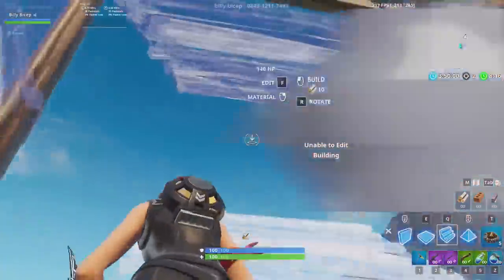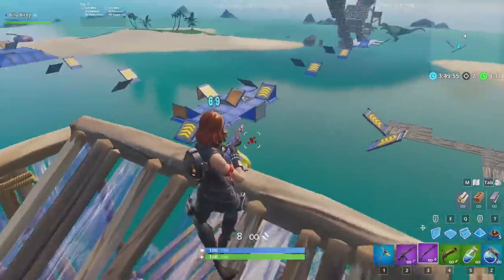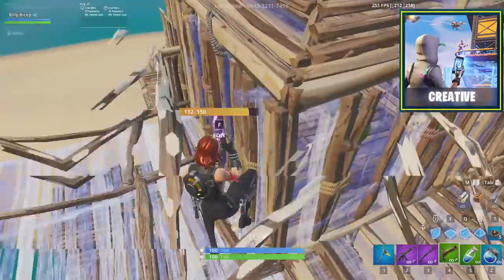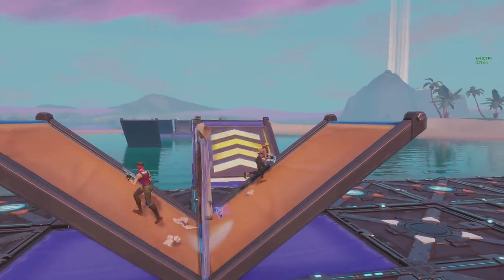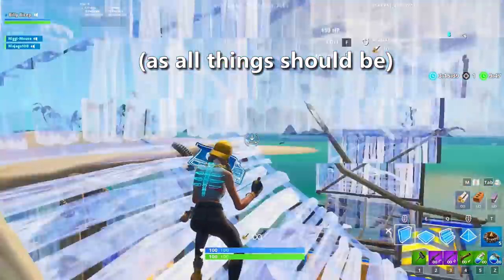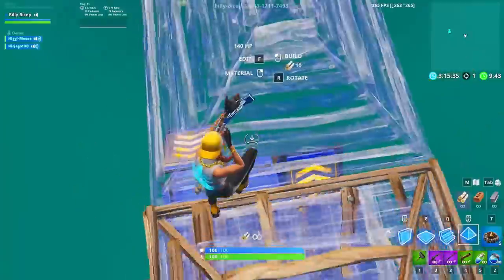If you're able to control the flow of a build fight, you can force your opponent to make predictable choices and take advantage of their mistakes. Even if you aren't a strong builder, hop into creative mode and challenge your friends to some build battles. Set up two ramps with a wall in between, edit an arch, build one ramp out, and then start the fight. These fights are perfectly balanced and let you practice your building, editing, movement, and aim, all while focusing on your one-on-one strategy.